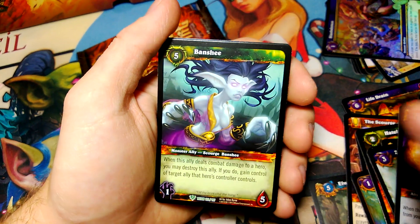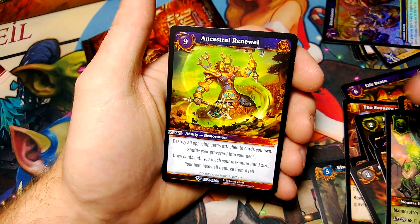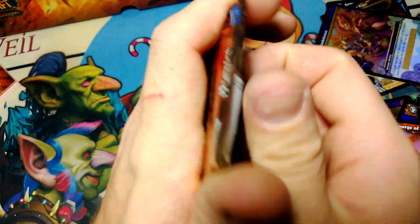Gorwyn, Timewalker, Banshee, Mask of Death, Blur, Firekin, Marath Destructor, and Ancestral Renewal for the rare. Now I can't talk — last pack!